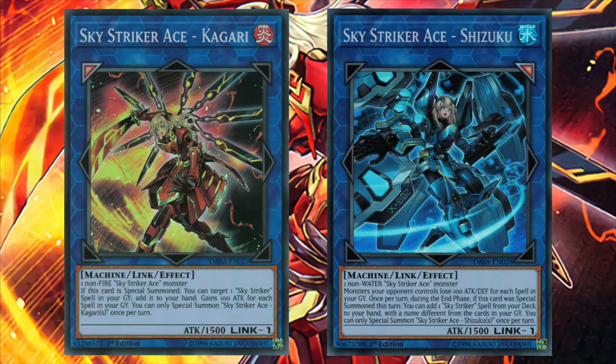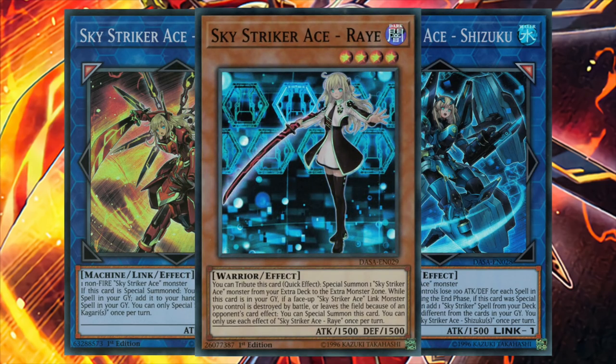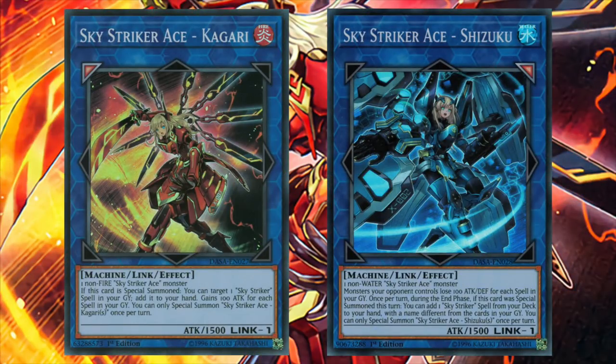Both Shizuku and Kagari can also trigger during our opponent's turn, so if we happen to have Ray on the field, we can tag out into either one and gain an additional resource during our opponent's turn.